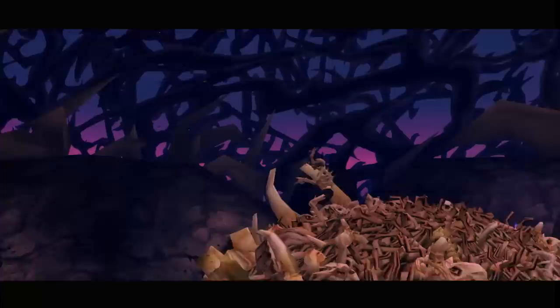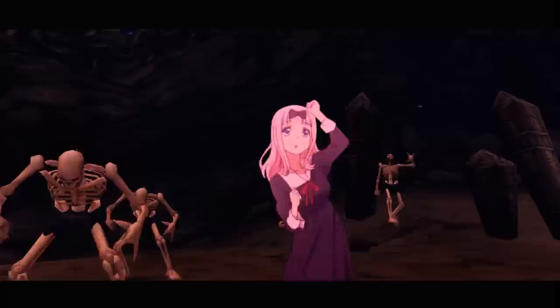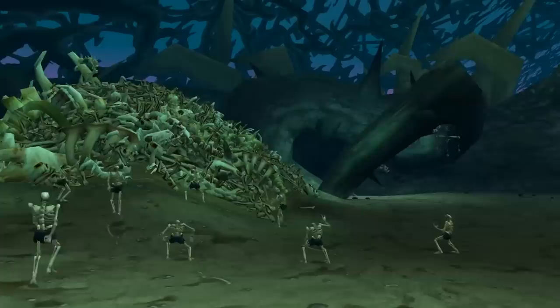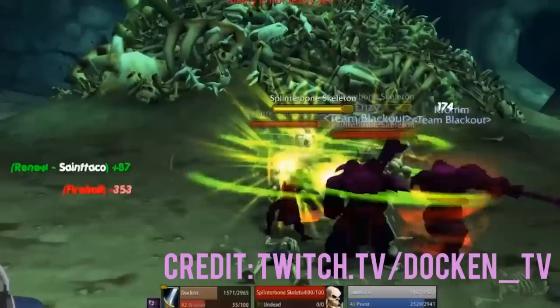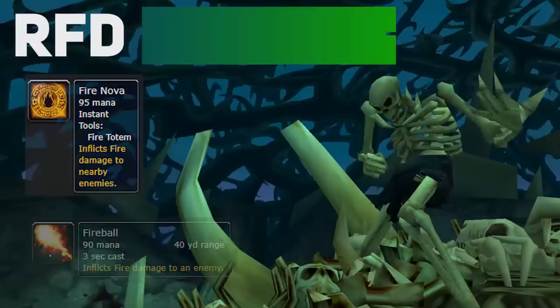Continue forward and head straight to stumble upon the next boss, Mordresh. While this skeletal metal party seems a bit overwhelming, it's actually pretty easy. When you pull the little skeletons, the boss will pull as well, so just focus down the adds first, preferably with AoE, and then kill the boss. Mordresh casts Firenova and Fireballs, and he drops a cloth waist, a necklace, and an offhand item.